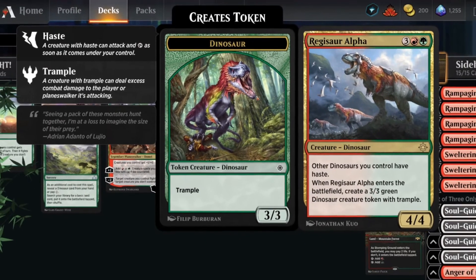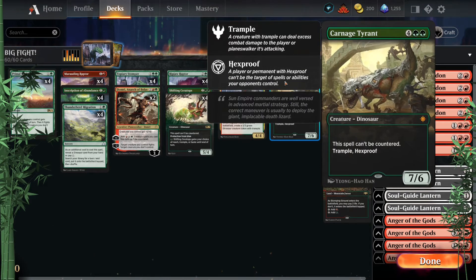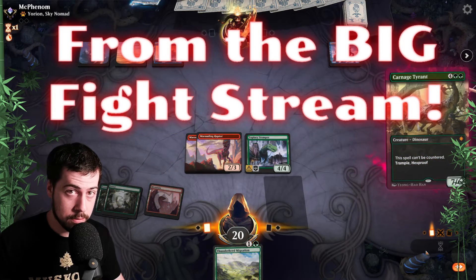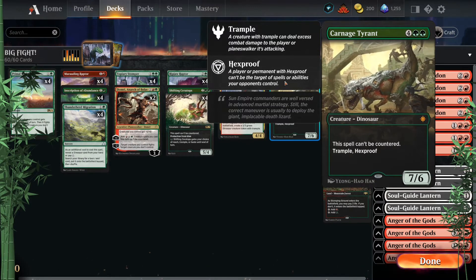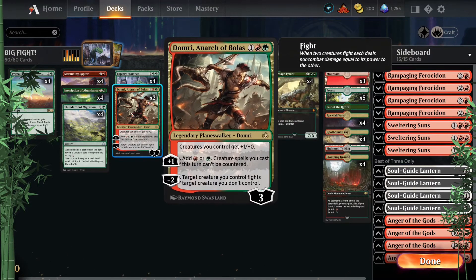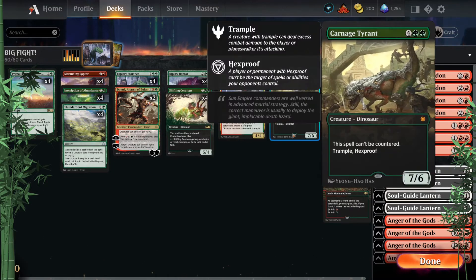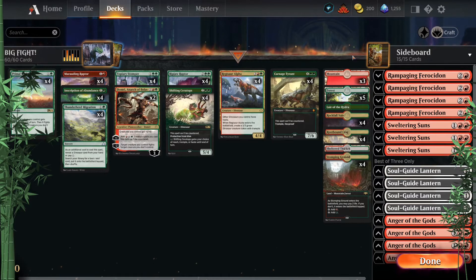And then four copies of Carnage Tyrant — what is not to love? The question is whether they have a sweeper next turn, but if you get multiples, that's going to help lock up the game and close things out. It's a lovely thing to fight with via Domri or Inscription of Abundance, and it's always nice when the +1/+1 counters stick around. Never a bad day when you put Carnage Tyrant in a dino list.